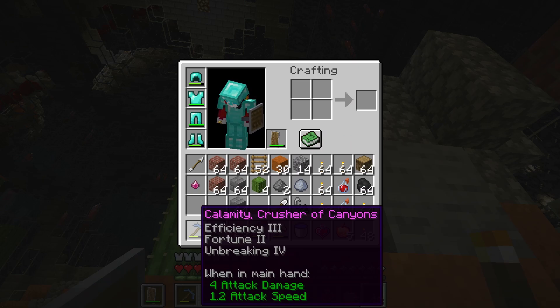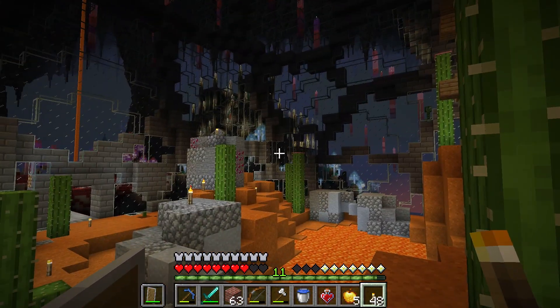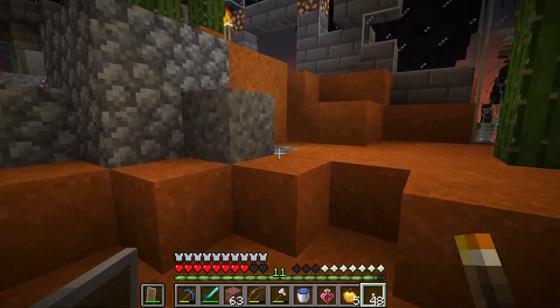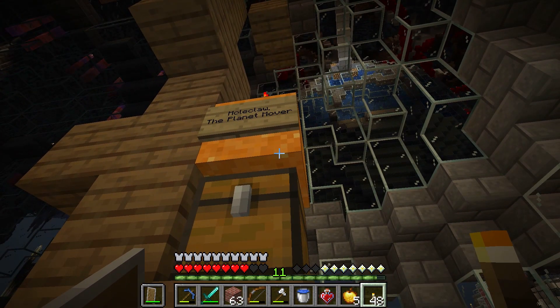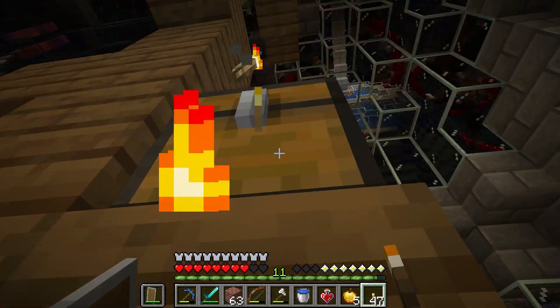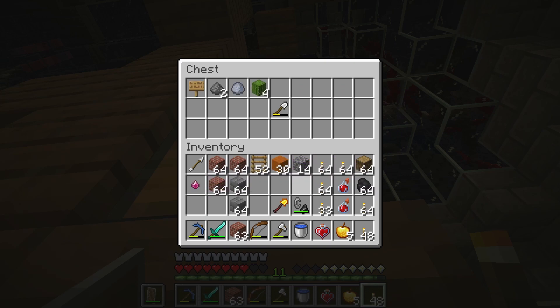I'm hoping I can find something with Fortune 3, or be able to craft something with Fortune 3, because these would be way better with Fortune than without. Moleclaw the Planet Mover has Efficiency 4, Fortune 3, and Breaking 4 — but it's a shovel. That would be way better as a pickaxe.